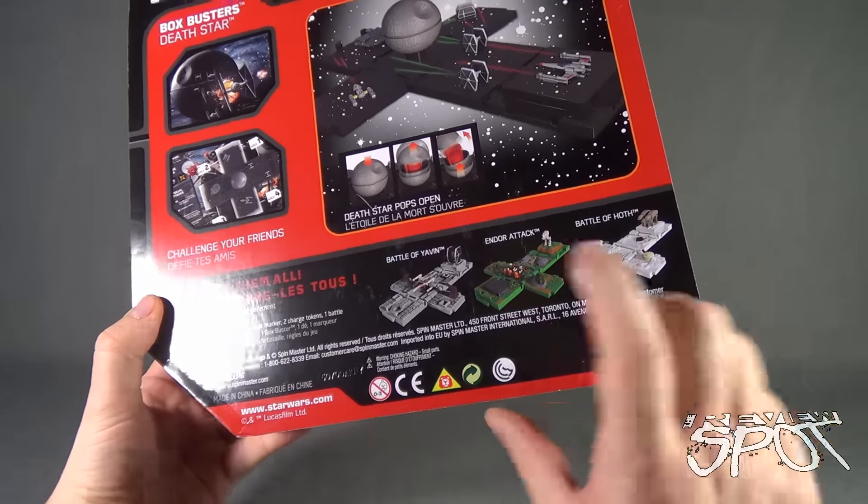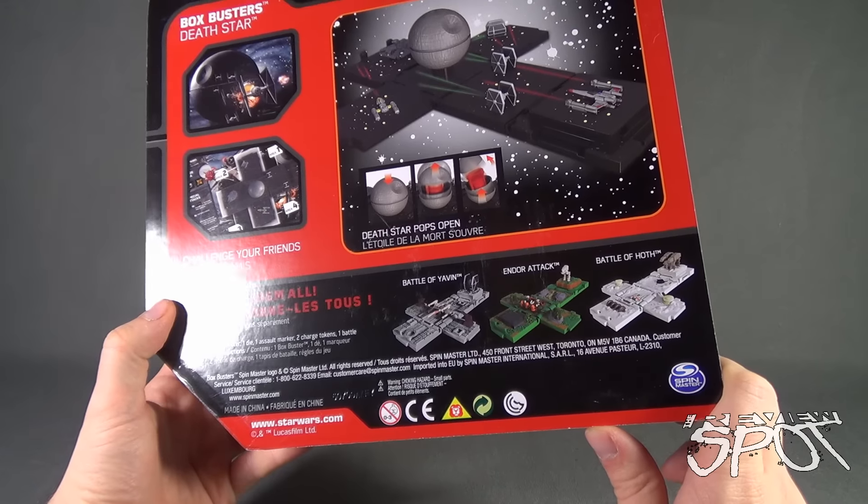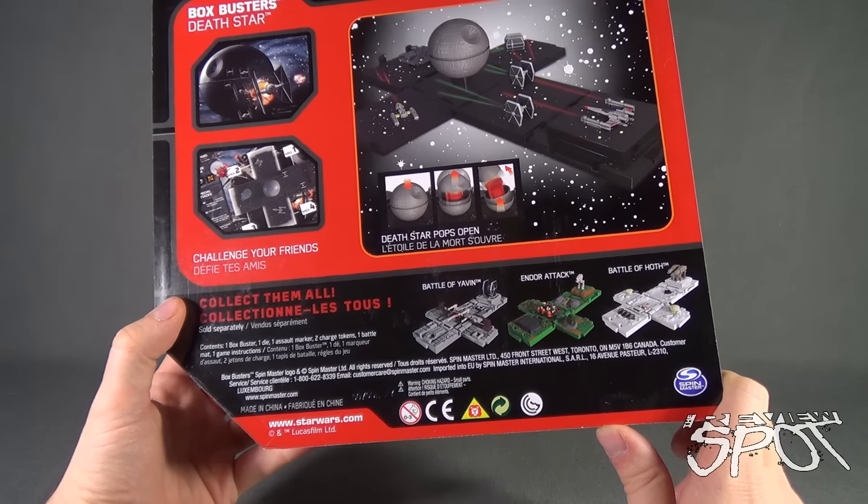Speaking of other sets, the other sets shown below are the Battle of Yavin, the Endor Attack — which we would love to get — and Battle of Hoth.